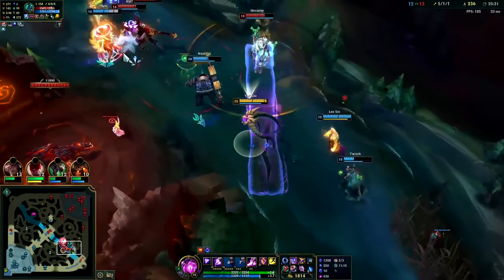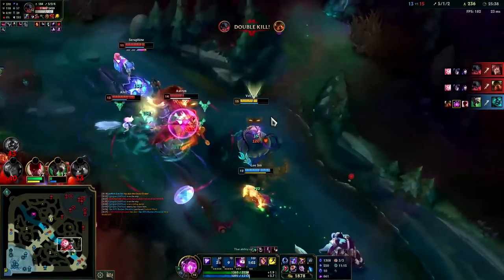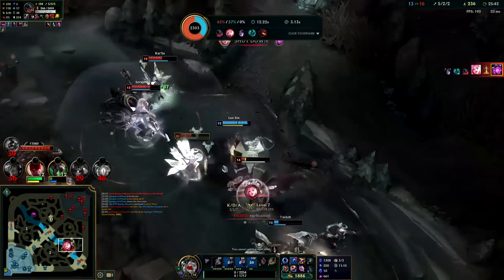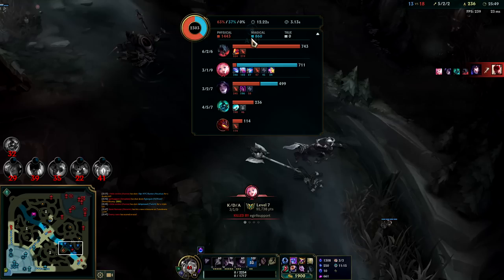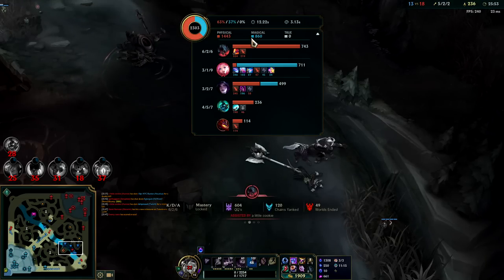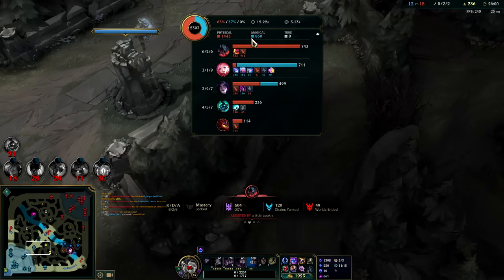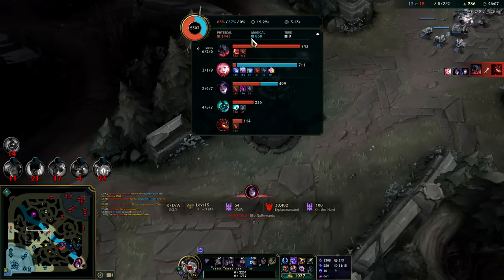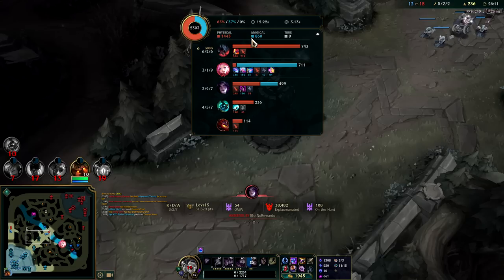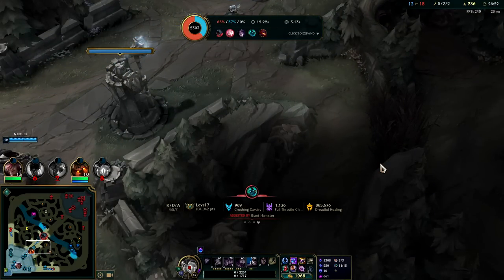Hecarim's looking to drop a dookie on my head. I got charmed — we're going to hard lose this fight now. Actually I didn't get charmed by Ahri, I got charmed by Seraphine. That makes more sense — I didn't see the Ahri charm. I waited to use my R once Hecarim was kind of chunked and out of position. I got hit by a Seraphine R instantly — she either reacted to my R, predicted it, or just randomly threw hers. My R got canceled immediately.